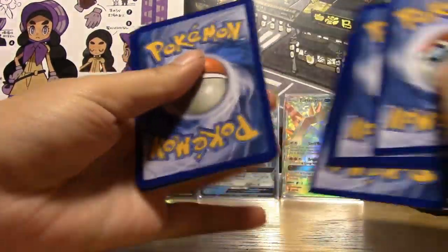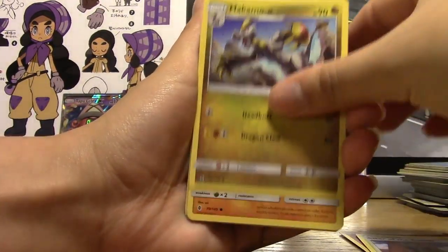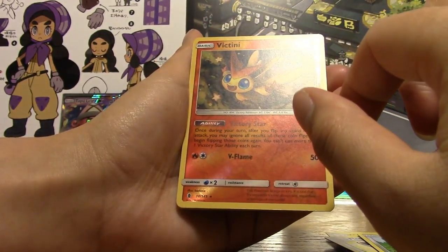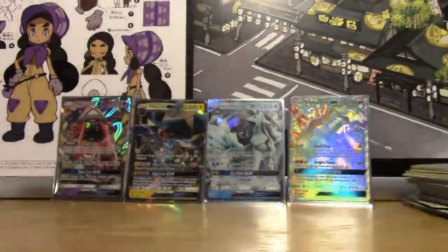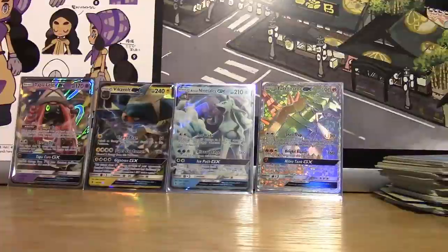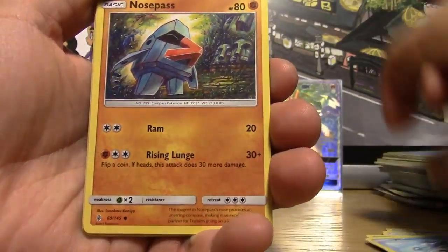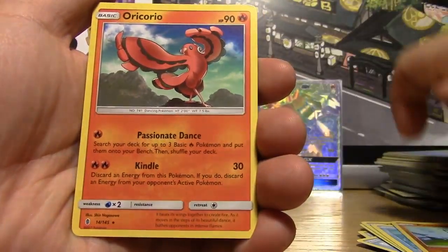Pack eighteen: Fairy Energy, Mallow, Altar of the Sun, Hakamo-o, Barboach, Alolan Geodude, Fletchling, Petilil, Beldum, Reverse Victini — pretty stoked about that — and a Regular Rare Lunala. Pack nineteen: Dark Energy, Glalie, Watchog, Weepinbell, Wishiwashi, Nosepass, Wimpod, Goomy, Wailmer, Reverse Pancham, and a Regular Rare Oricorio.